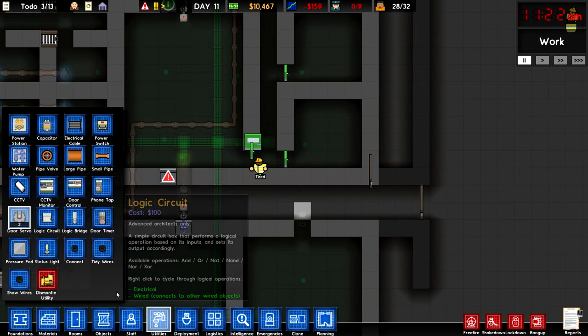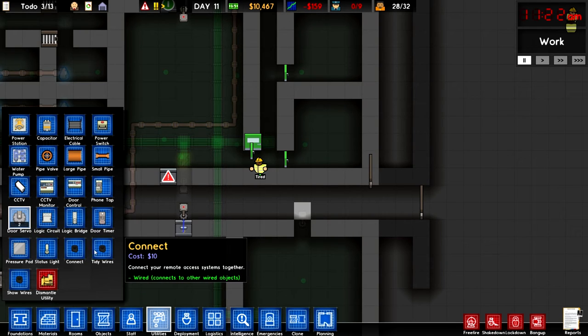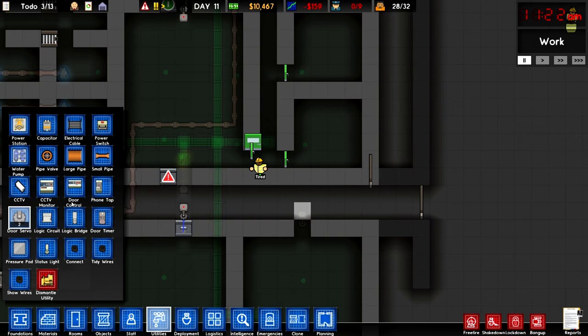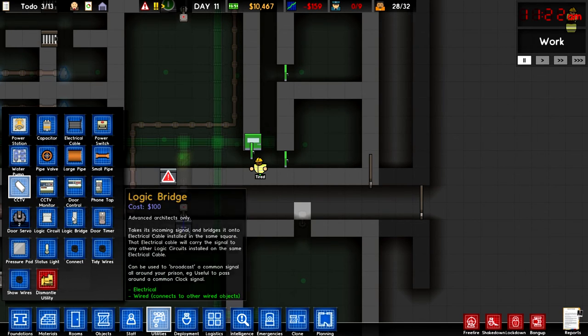We can go ahead and do — look at this guys, you can do status lights. You can do tons of different electrical type of stuff. It's really, really cool, a little bit too complicated for me at the moment — I'm going to have to figure that out a little bit more. What we also need to do is CCTV cameras today. We're going to set those up, but give me a minute on those.